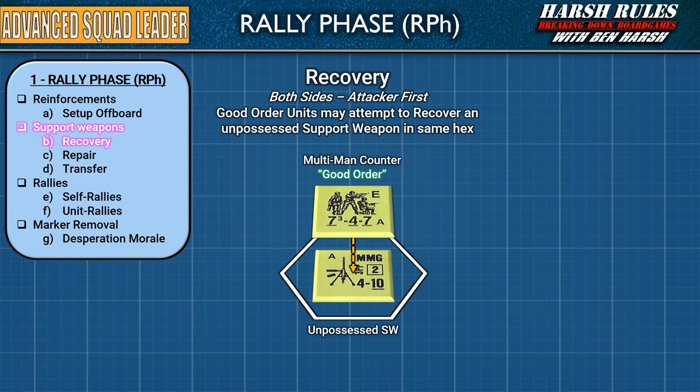The Rally Phase's next section refers to Support Weapons. To be clear, the first scenario, Retaking Virville, does not contain Support Weapons, so you can skip this section for that play. However, I'm going to cover this section as it will pertain to many other scenarios you will play. This section's first step is for Support Weapon Recovery. Unlike the last step, both sides may attempt recovery, but the attacker makes all their recovery attempts first.